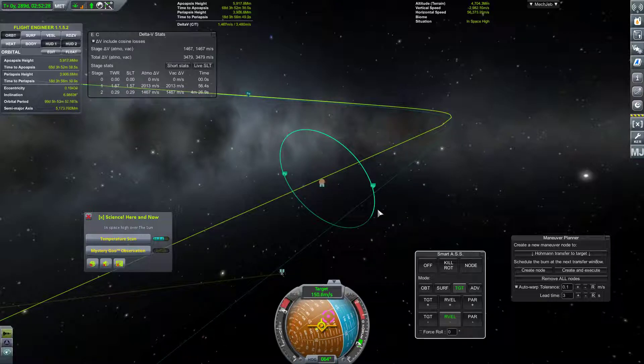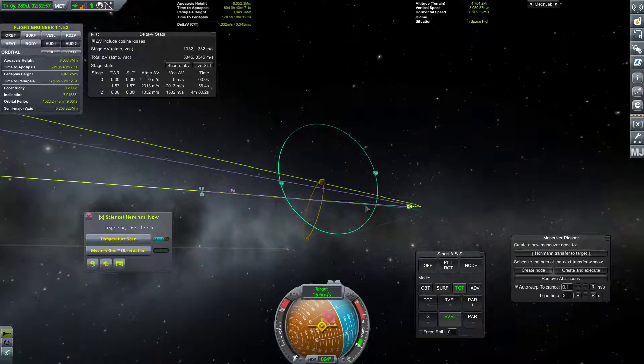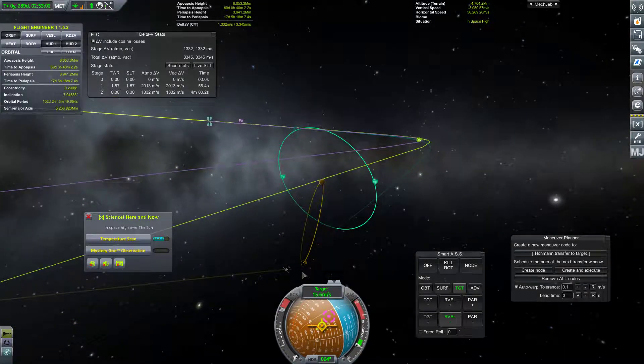This is so awkward. So let's go ahead and match velocity with the target. We're just doing a standard intercept at this point. This is not something that we should be doing, but I messed up and I'm willing to own up to that. So let's go ahead and match planes here. Well, we already matched planes, but let's match velocity with the target. We have a Moho encounter, but it's way up here.